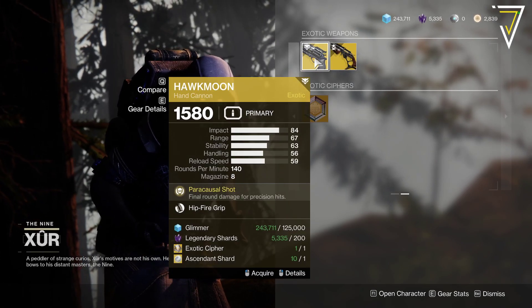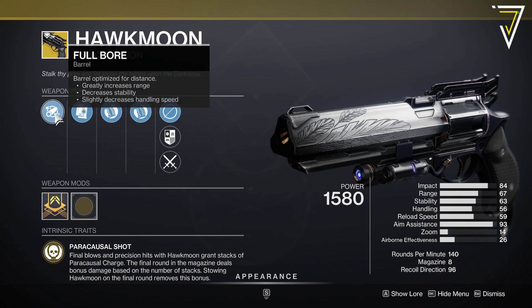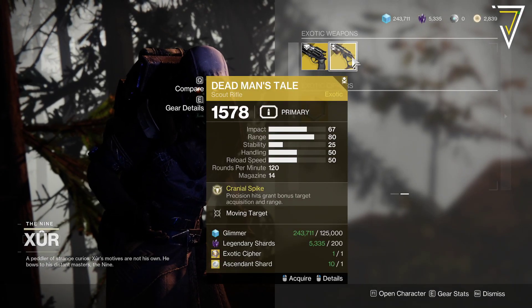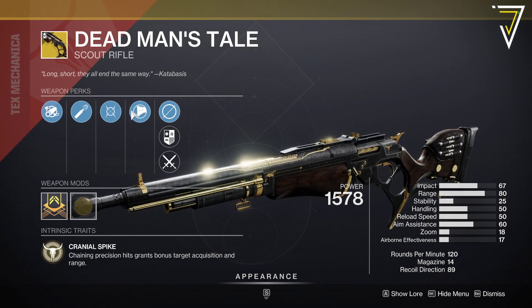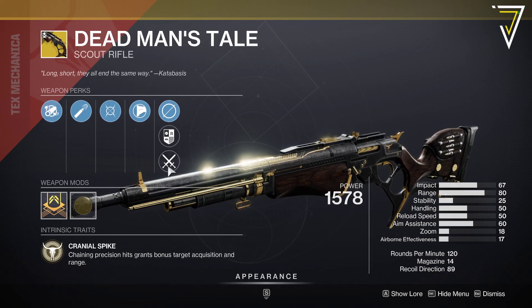And then we've got the Hawkmoon with Hipfire Grip - unfortunate. We've got Heavy Grip, Alloy Mag, and Full Bore. And then we've got Dead Man's Tale with Moving Target. He loves it - he can't get rid of this perk. Composite Stock, High Caliber Rounds, and Full Bore.